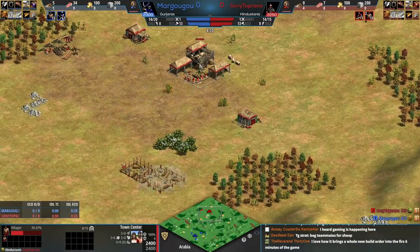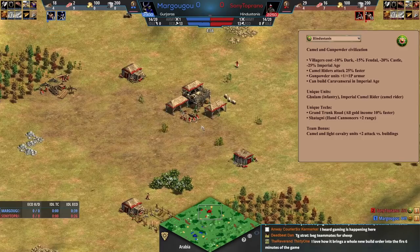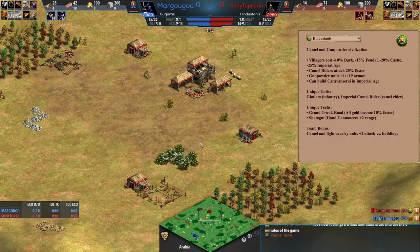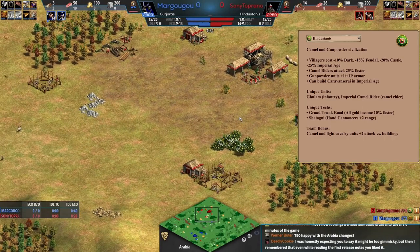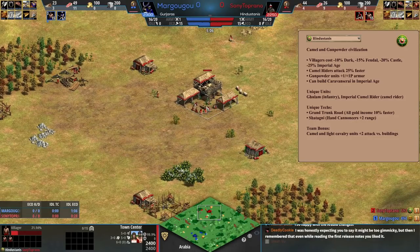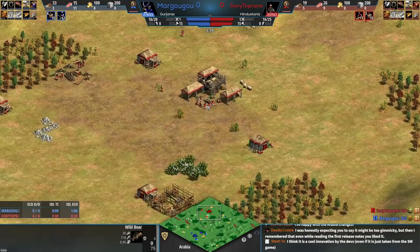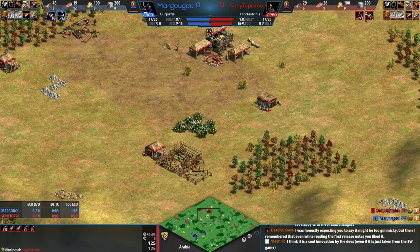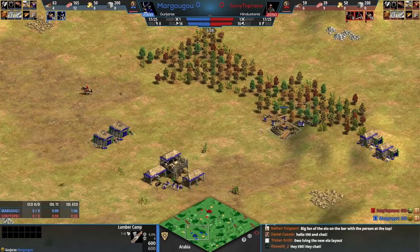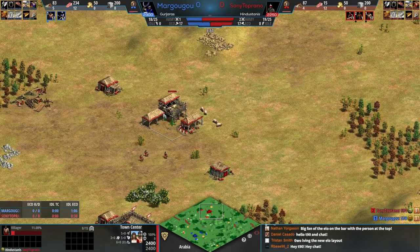For the Hindustanis, they have cheaper villagers — I think it's only 45 food to make a villager in dark age, going to 40 in feudal. Our meta right now is very militia-archer heavy. What we have here is the classic pre-mill drush from Sony Toprano — it always feels smooth to do when you're playing Hindustanis because you save more food, making it easy to invest into a couple of militia for map control.